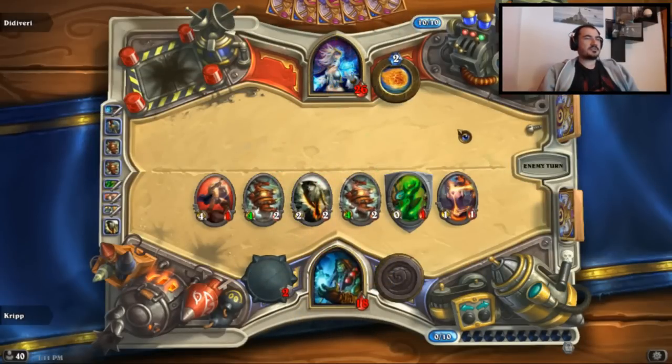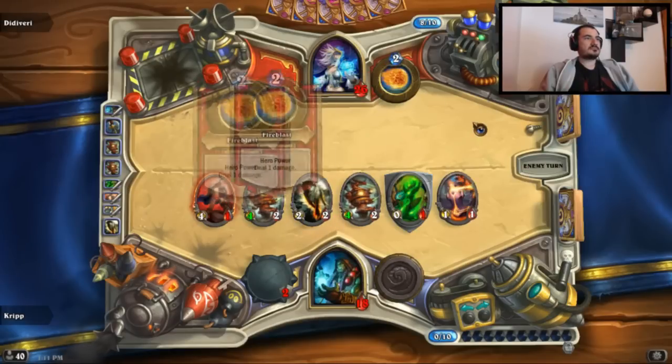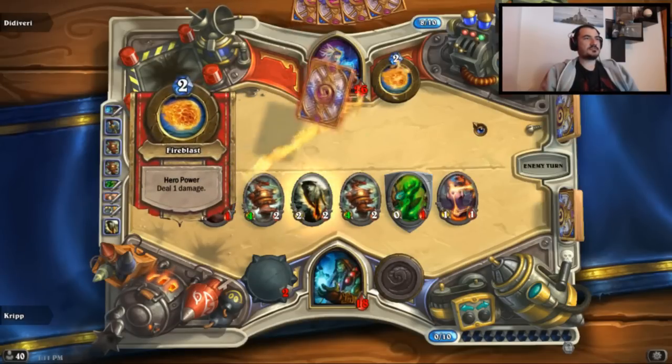This is the all-in play - basically I hope he doesn't have another board clear. I believe he would have played a Flamestrike if he had one last time. But at 2 and 2, it's hard to predict players. He's had two draws, so he's had two chances to draw another board clear. But this guy's 2 and 2 - how many board clears could he possibly have in the deck? The answer is 2 so far.